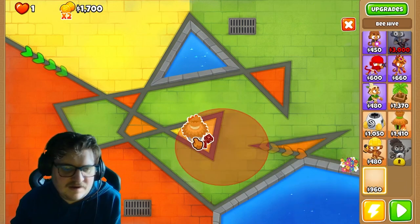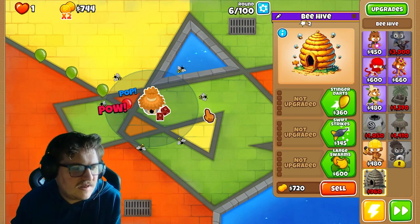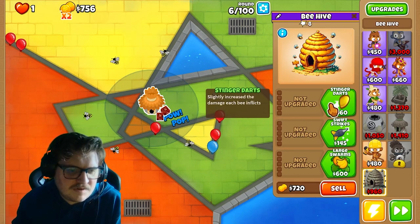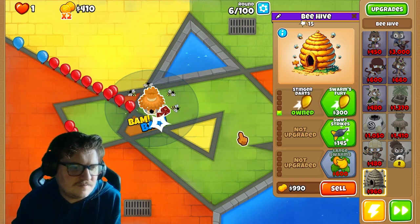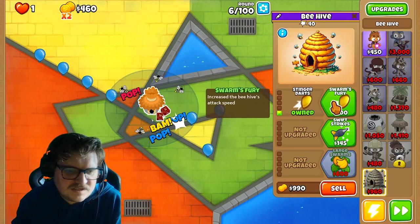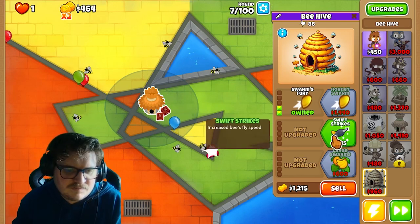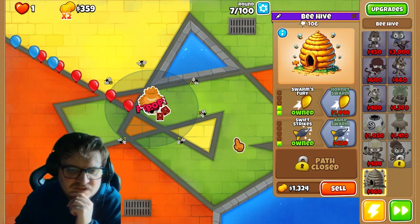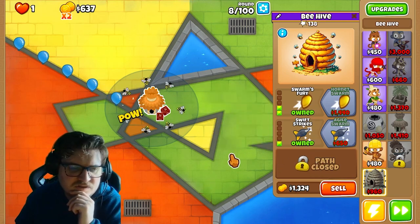Let's take a look at it. It can pop — start to increase the damage each bee inflicts. Increase the beehive's attack speed, interesting. Increase bees' fly speed — I'm gonna do that. I'm gonna test all five tiers on this tower.